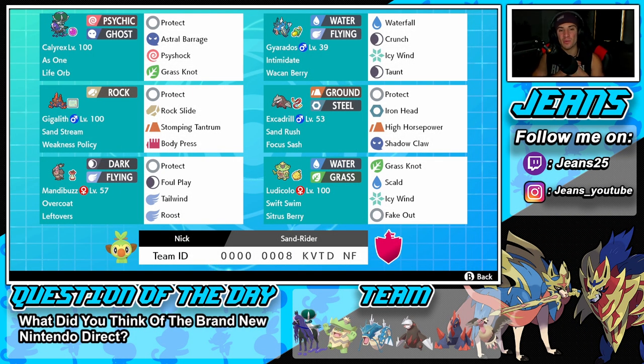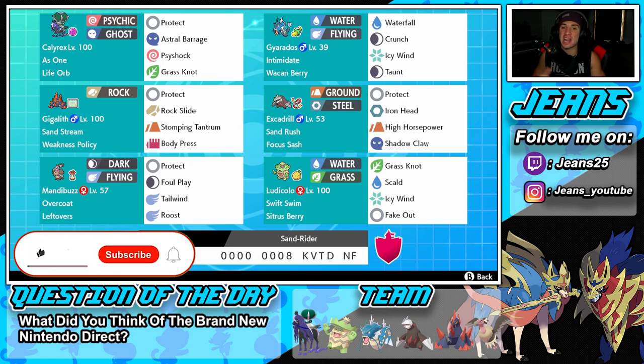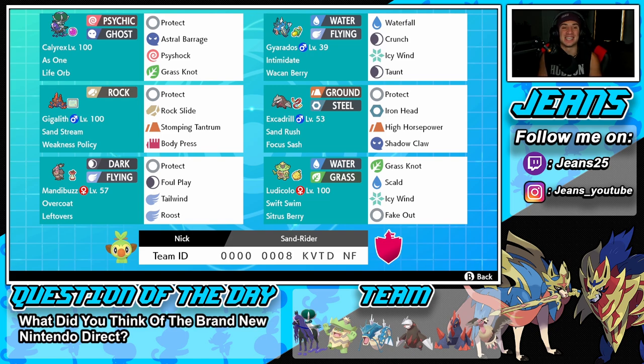What's going on YouTube, Jeans here, hope you guys are having a wonderful day. Today we are back playing some Pokemon Sword and Shield, and check out the team we have in front of us today — we are rocking out with an off-meta Shadow Rider Calyrex team that includes Gyarados and one of my favorite Pokemon to ever use in Sword and Shield, Excadrill. If you enjoy the content, make sure you support me by leaving a like. We're on the road to 10k subscribers, so I thank everybody who supports me. I've been trying to branch out and use off-meta teams because I know you guys really like them, and I also prefer them — beating the top meta with off-meta Pokemon is a lot of fun.